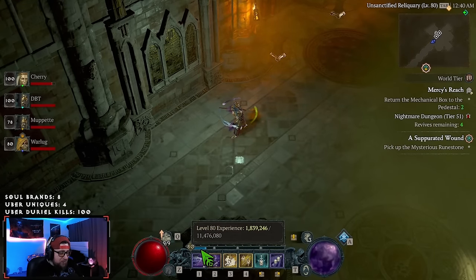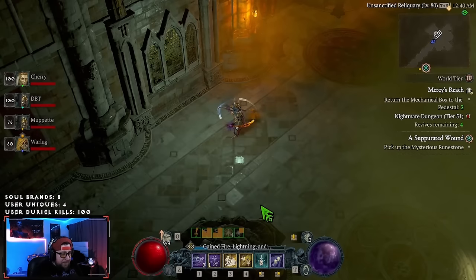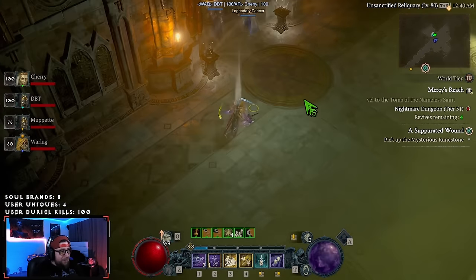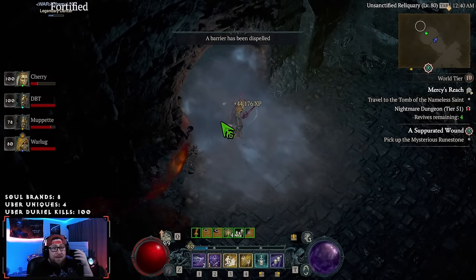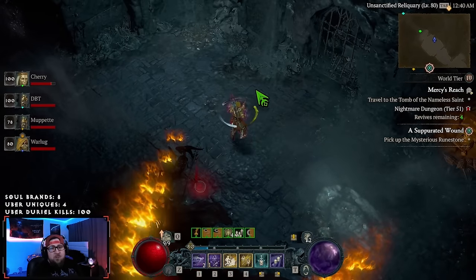Welcome back to the channel. Today I'm going to show you how I power leveled and got all this XP, reaching level 80 in three and a half hours during the brand new Lunar Awakening event in Diablo 4 Season 3. I'm going to break down the process — technically it's three hours and 25 minutes, but we just rounded up.